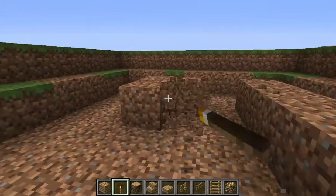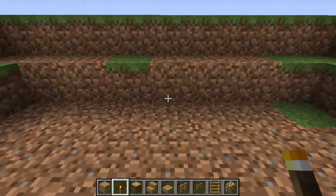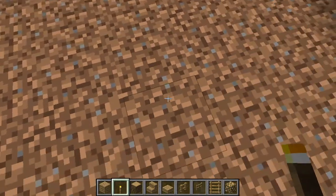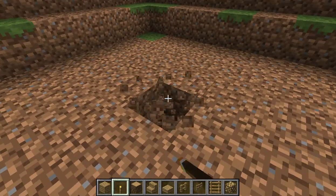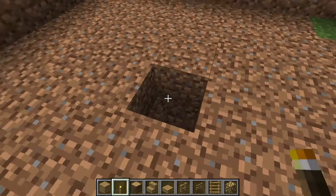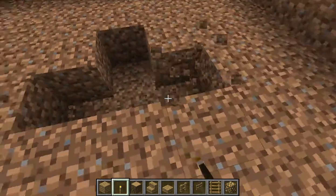Just dig all this out. Then what you want to do is just find the middle — go one two three four blocks out from whichever direction and then punch a hole there, then just go like that.